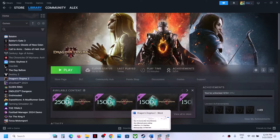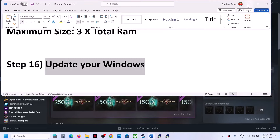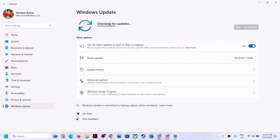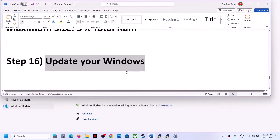The next step is to update Windows to the latest version — this is important. Open Windows Settings, go to Update and Security or Windows Update, and click Check for Updates. Once all updates are installed, restart your computer and after the system restart launch the game and check.